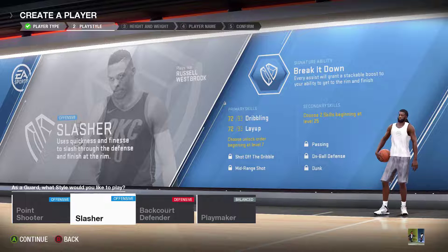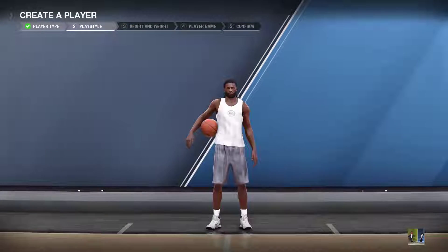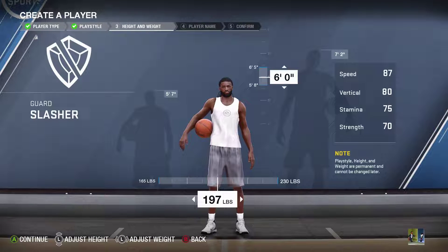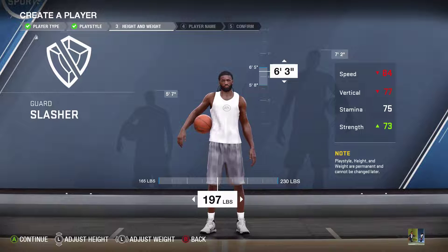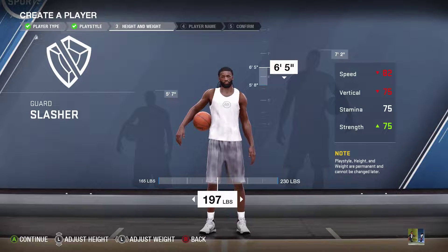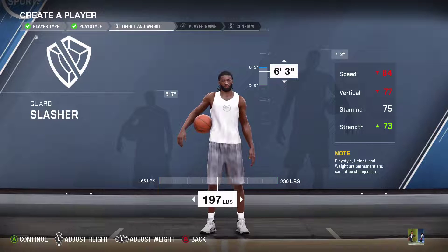The slasher build is modeled after Russell Westbrook — it's going to be very athletic, able to slash, get in the paint, be pretty quick, and still play point guard and distribute. The first thing we're going to look at is height. I go by a rule of thumb of making sure my build is 6'3" or taller. This build can go up to 6'5". I want the height instead of the speed for a couple of reasons — first, I get better shot contests on defense.